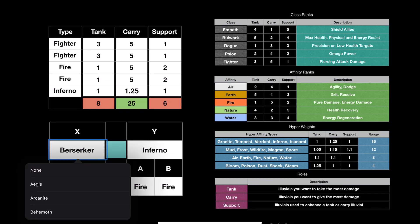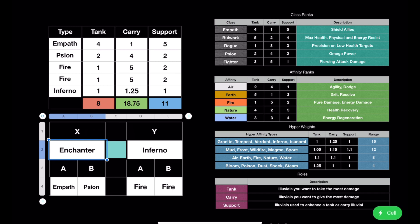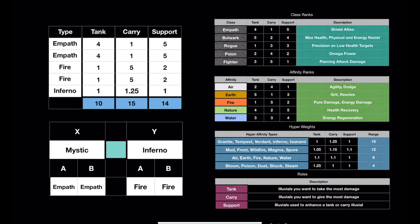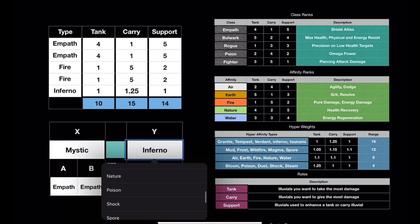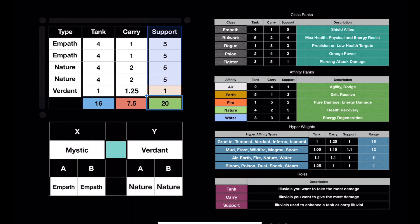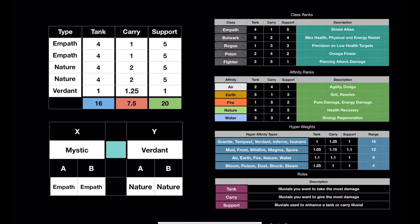Getting into support, an Empath — so your double Empath is Mystic. And then Nature, we'll go Verdant. You can see that's going to bring up a good number for a support. All these numbers are interchangeable, so if you think I didn't rank the classes or affinities, or weighted the Hyper in a good way, let me know. I can adjust these and make another video, and we can see how that changes up the matchups.